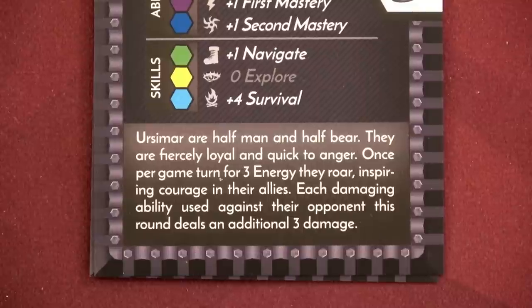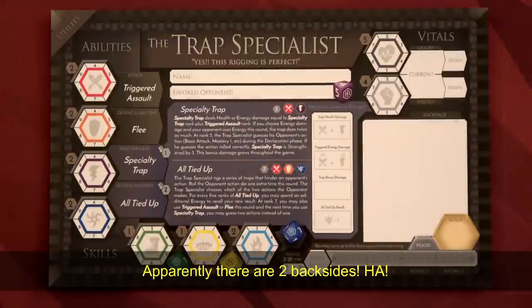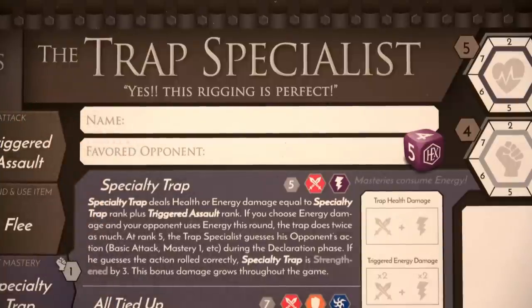Each damaging ability used against their opponent this round deals an additional three damage — so that would even make our little tiny Leprechaun have a nice attack. So now we're going to set up our player boards. Here's the backside of the board. We get to choose a name for our character. If you guys have a suggested name for our two heroes, let me know. I'm going to leave this blank and then in the next video I'll choose one of the names you guys suggest in the comments and we'll use those going forward.